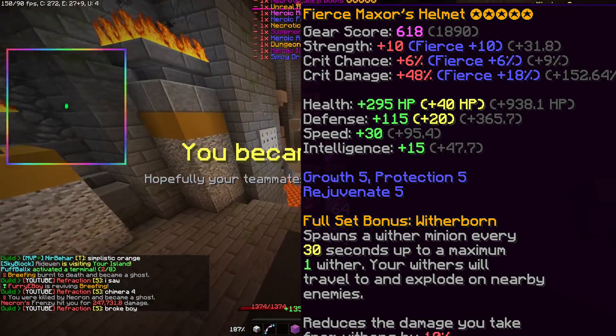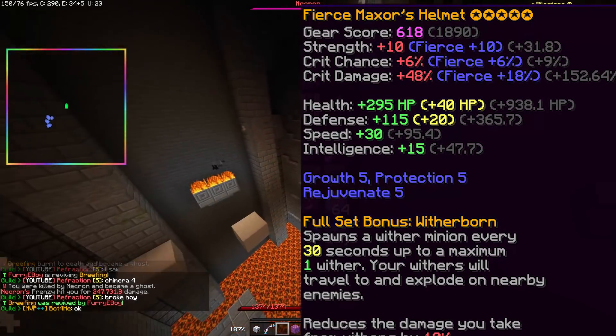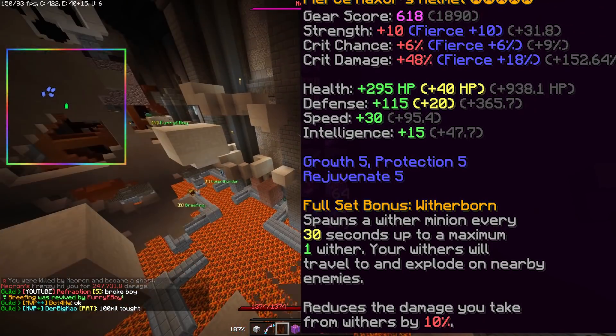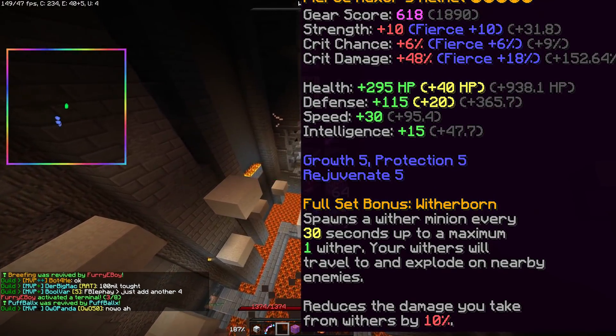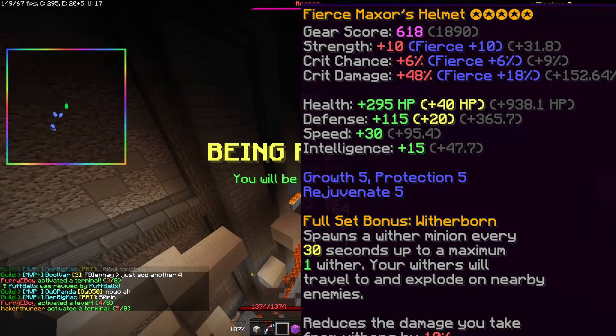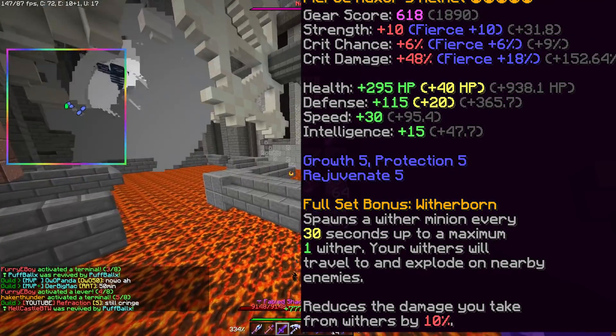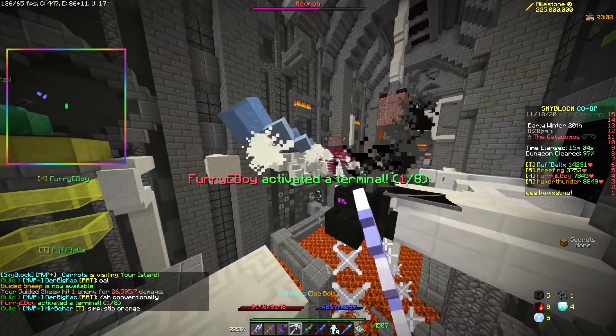The final set is the Match Source set, which is like an alternative to the Necron set. It gives the same 120 Crit Damage for the full set, but instead of Strength you get Speed and a little bit less defense. I don't really know who this set is for, because it's really just a worse Necron set, but it's there and it exists for whatever reason.